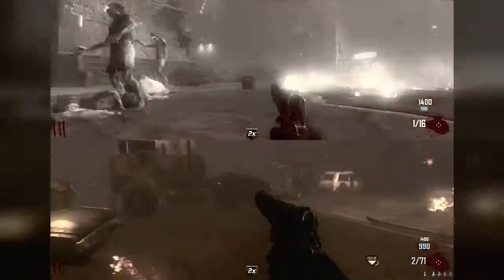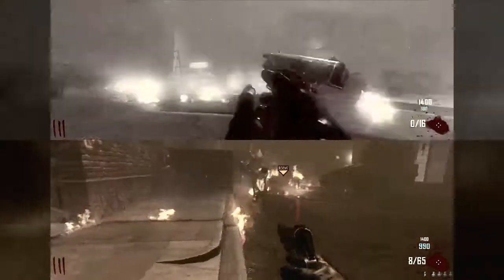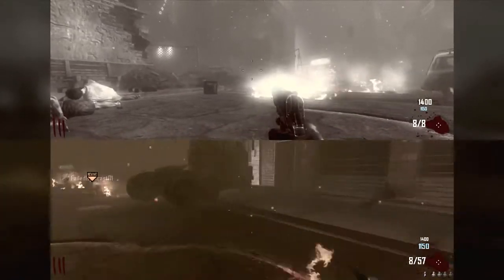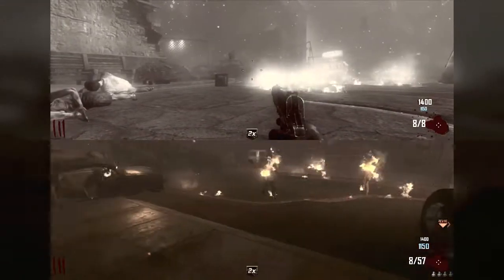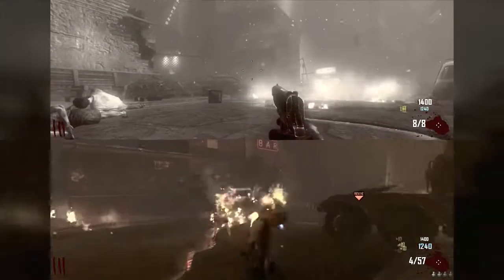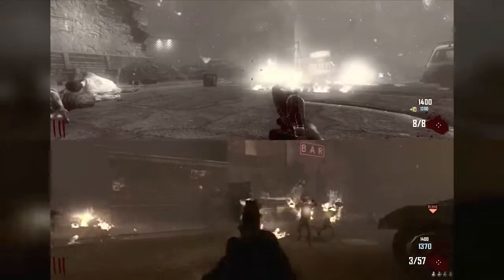Don't you think there are too many quick time events in Ryse? At the end of the Dead Rising 3 demo, he throws a chainsaw and cuts a zombie right in half, and there are heaps of zombies on screen at once. Let's talk about the 360 games coming out.